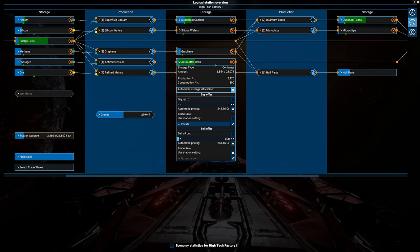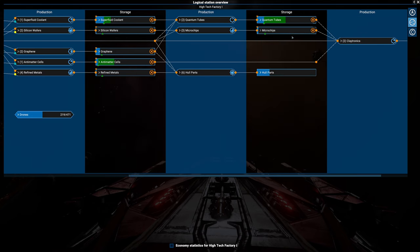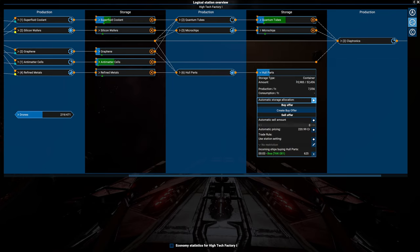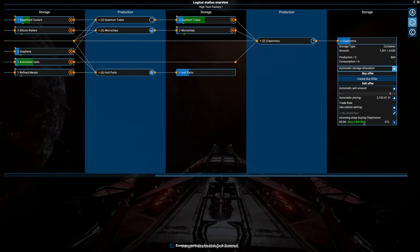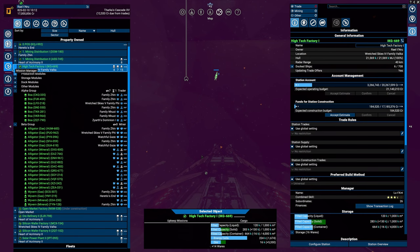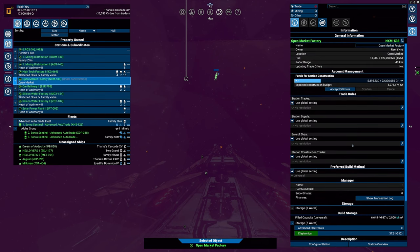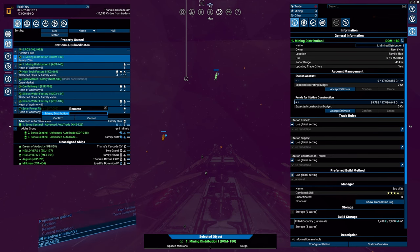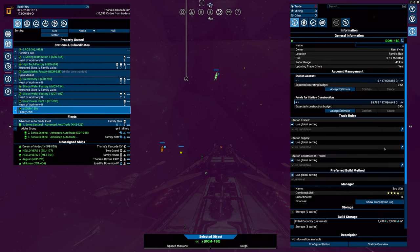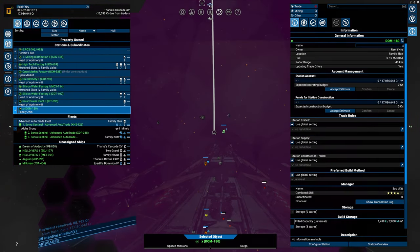Quantum tubes: 800. That's fine. I'm debating whether to remove my trading ships, but these guys are doing their best — they might be distributing to this particular factory. That looks very, very nice. We're starting to definitely use our own resources. The Mining Distribution station is going to be renamed to X — that's usually my call sign for destroying a station that can be removed. We still need a solid 10 minutes to break that down.